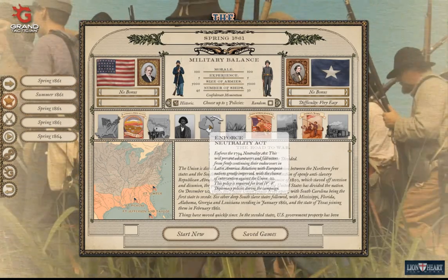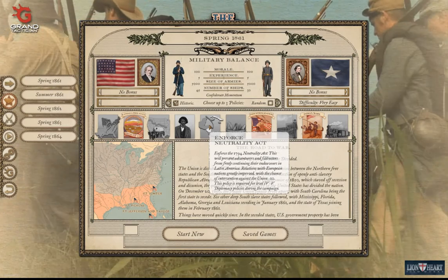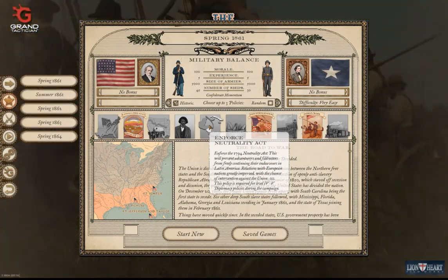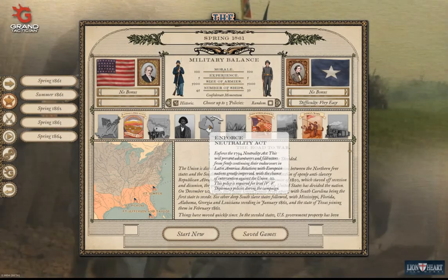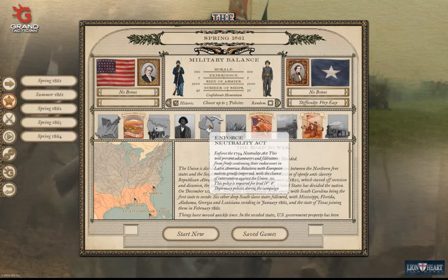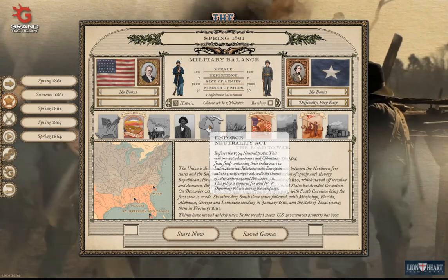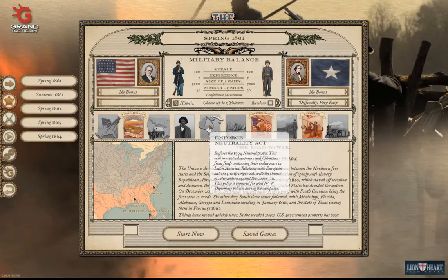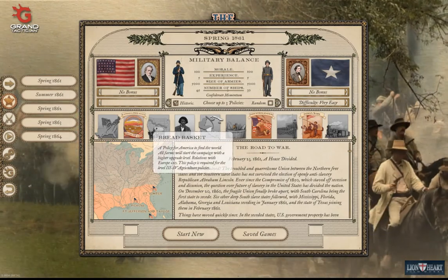Enforced Neutrality Act: enforce the 1794 Neutrality Act. This will prevent adventurers and filibusters from freely continuing their endeavors in Latin America. Relations with European nations greatly improved, with the chance of intervention against the union minus 10. This policy is required for level four and five diplomacy policies during the campaign.